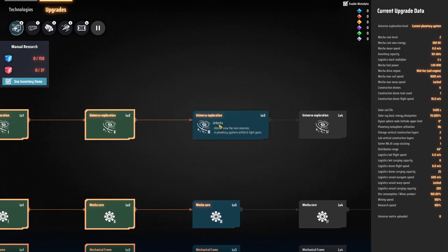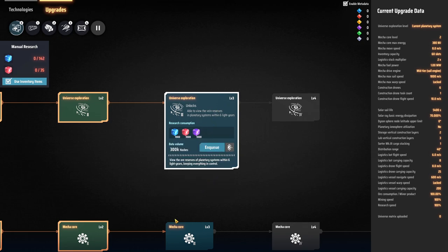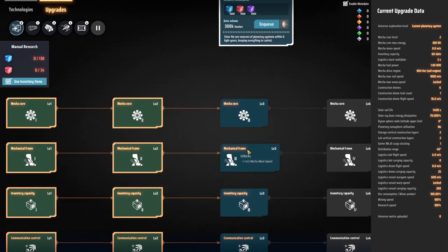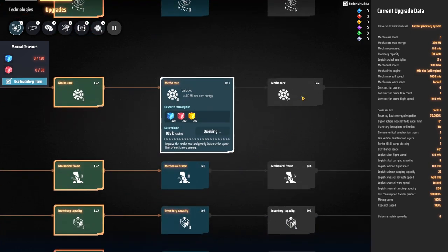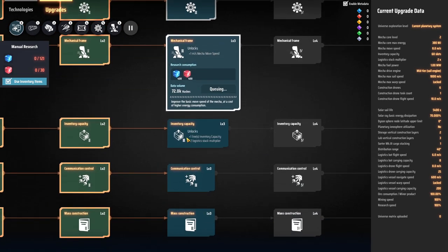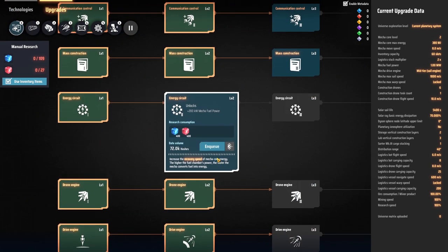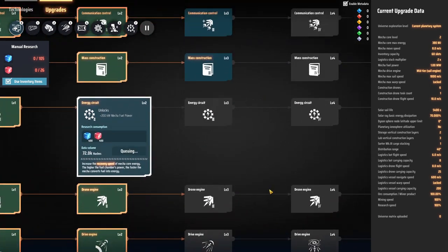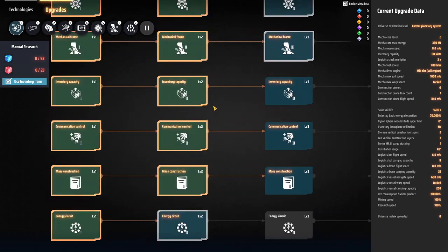I need to get into universal exploration, but I still need to get the information matrix before I can do that — and that'll allow me to see what resources are on other planets. I'll start upgrading the mech too: I need the information matrix, more speed. Not too worried about inventory capacity or destruction drone tasks — it's more fuel, power, and drone engines. Queue is full, but I think that's a good plan.